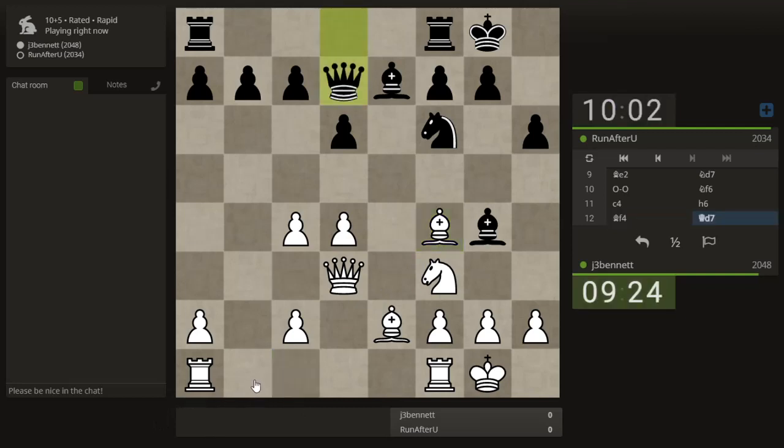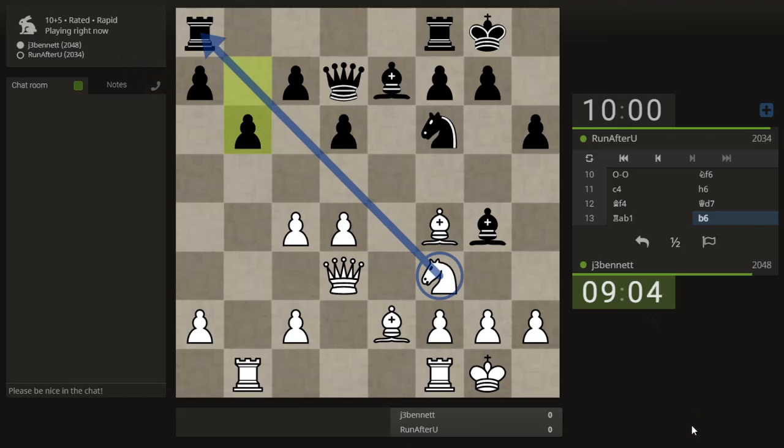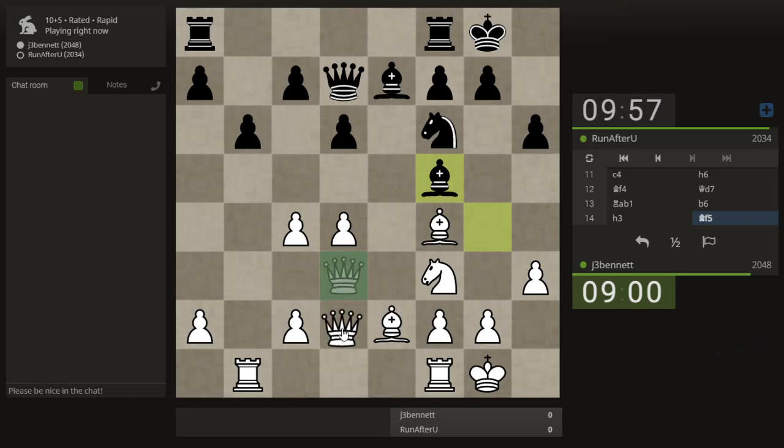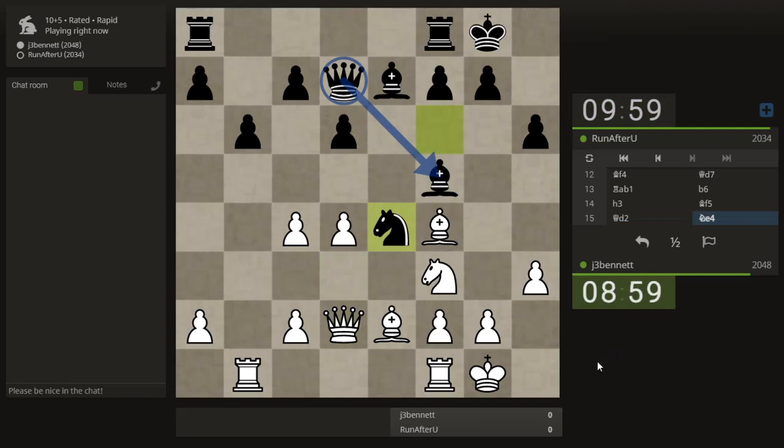I am going to put the rook on the b-file. He's defending his bishop, setting up a battery, and also connecting his rooks — makes sense. He created that weakness on the light squares. Is there a way to exploit that? I would like to get a bishop on this diagonal. How about if we kick his bishop? If he takes, I will take back and get my bishop where I want it.